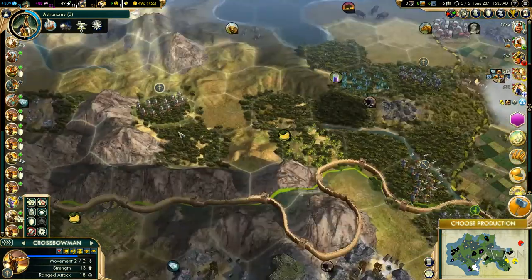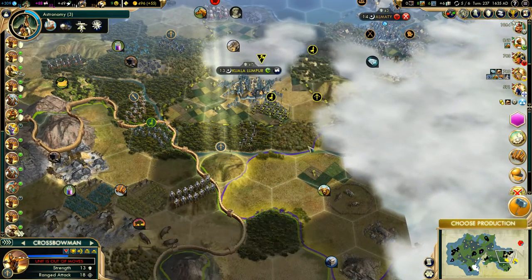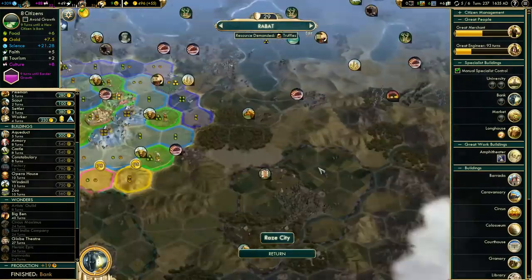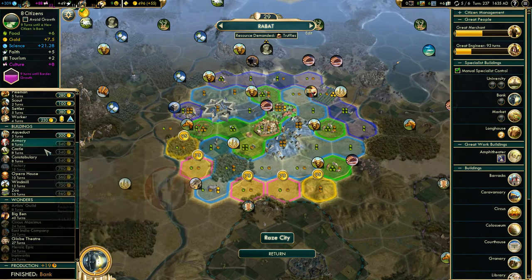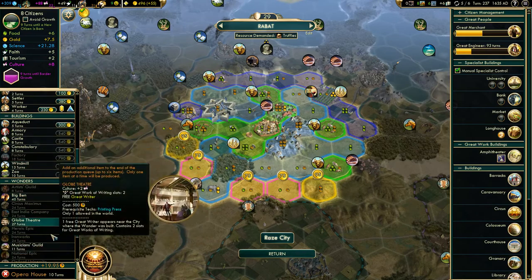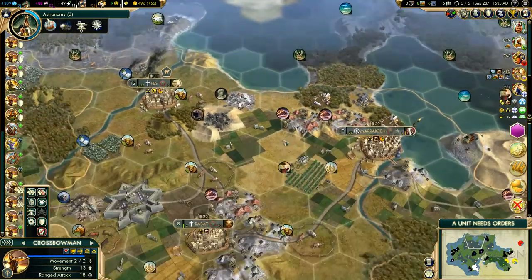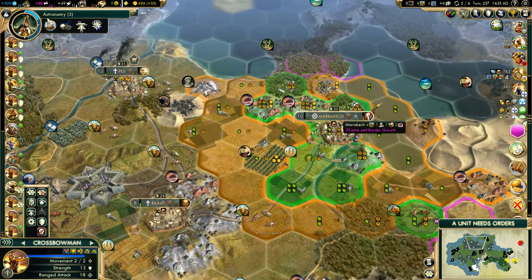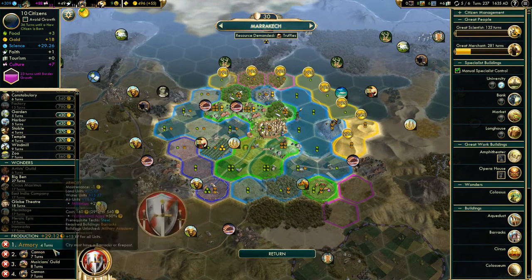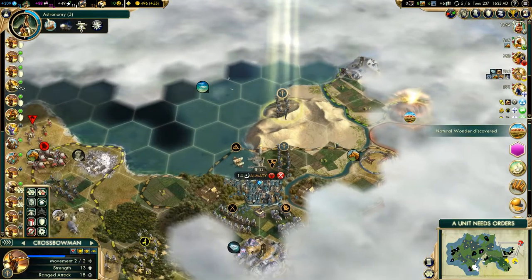We'll move on up and continue to explore a little bit to see what we're up against in this corner of the world. Let's build an opera house for now. We'll queue up a musician's guild at a certain point. These units can travel freely and we'll have navigation done in no time, which will be fantastic.